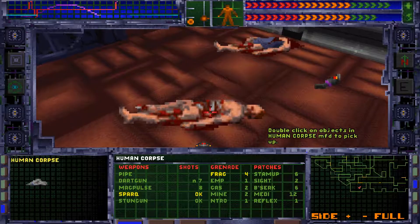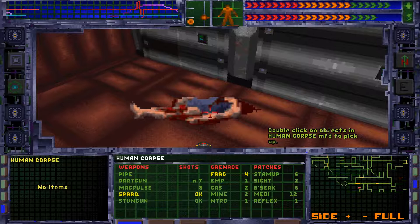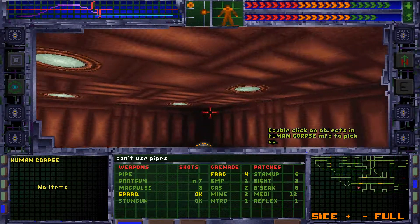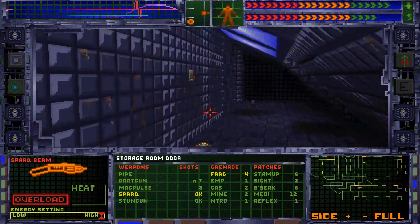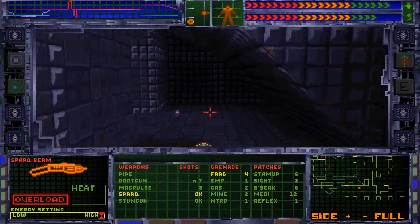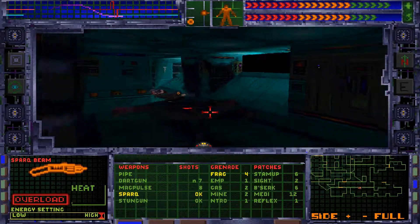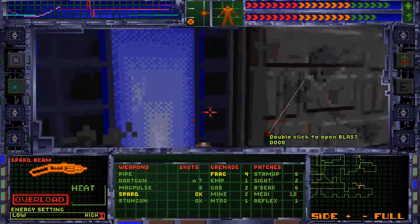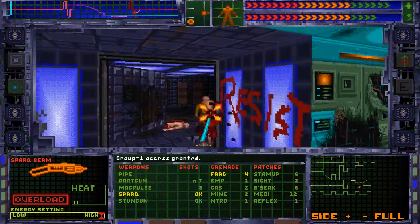That's definitely going to come in handy later - that's why I keep running back to the med bay, no point wasting it. Okay, I wish that door would stop - it's creeping me out. So we'll go back through here and we'll check what's down here. Click to open blast door - oh hello, nice to meet you. Anything around here? Just another door.